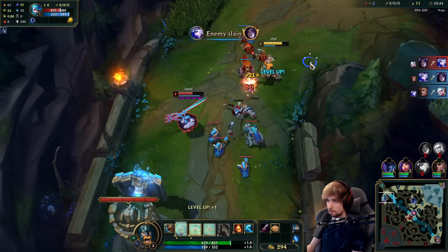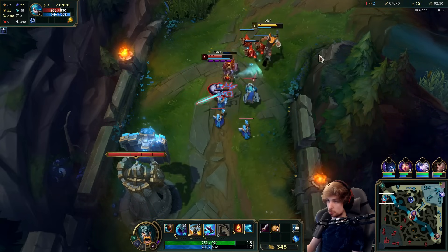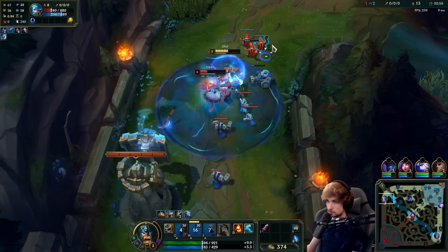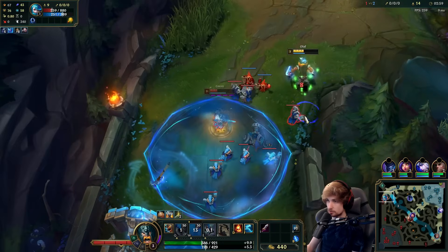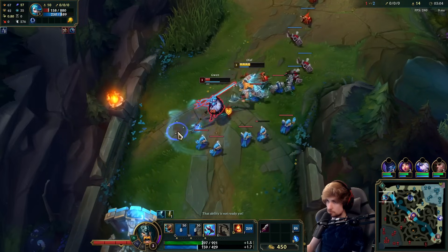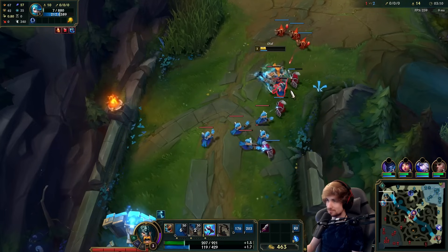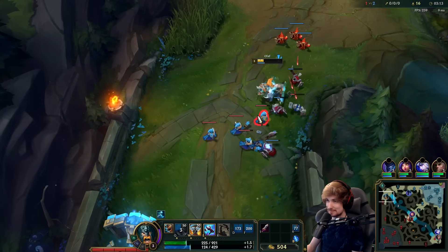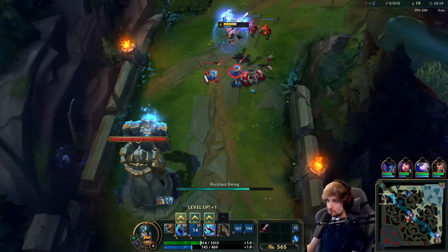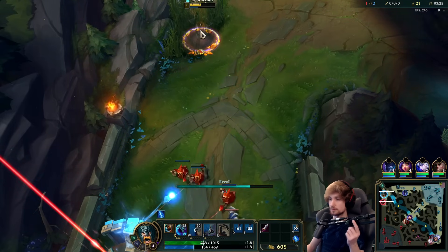She jumped forward — I'll take my E right here. She'll probably jump in with her Q at some point. I don't mind taking the damage. Nice, just gonna kill her right there. Goodbye — actually I think she'll live. She did live through it, not bad.